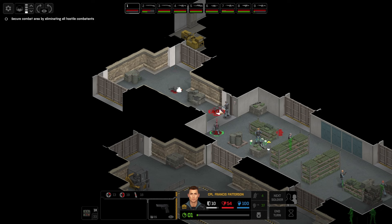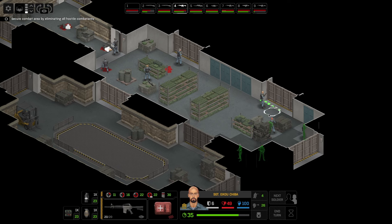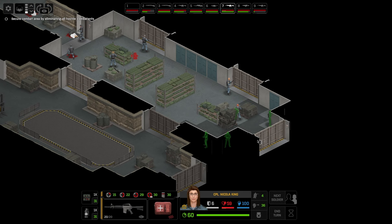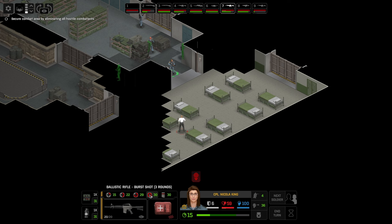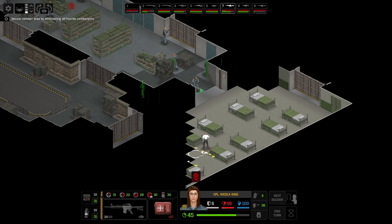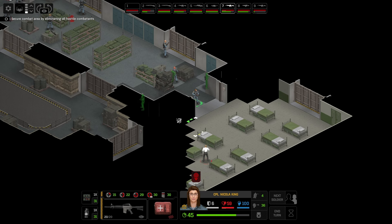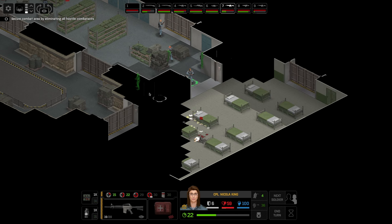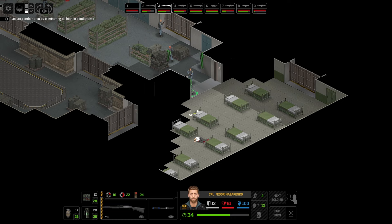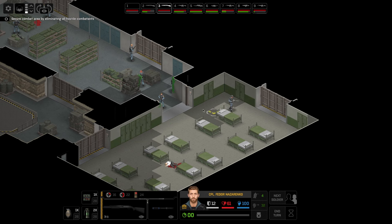These guys are dead — very nice. Lesson learned: the enemy will move, and it does not help you to wait. Enemy spotted. We could do a burst at 20% chance, or two normal shots at 36% chance. Instant kill! Okay, it looks like nobody else is in here. Happy with that.